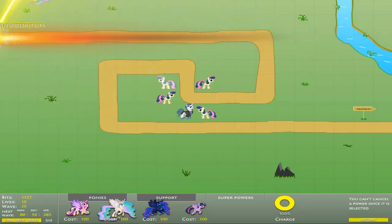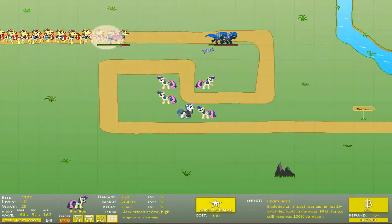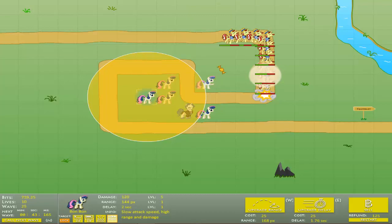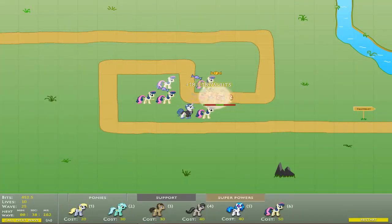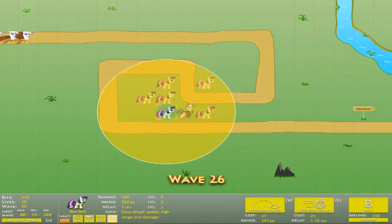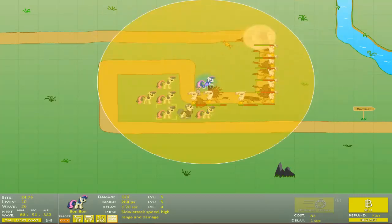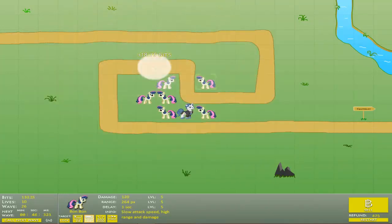Flim and Flam cause a lot more trouble than expected when they're put in a huge crowd. As you can see, even though we got a whole bunch of them, they make a huge dent into our defense zone. Flying Gilda is easy to deal with, especially with Boom Bons — they don't have a lot of HP even though they're really fast, and there aren't that many of them.